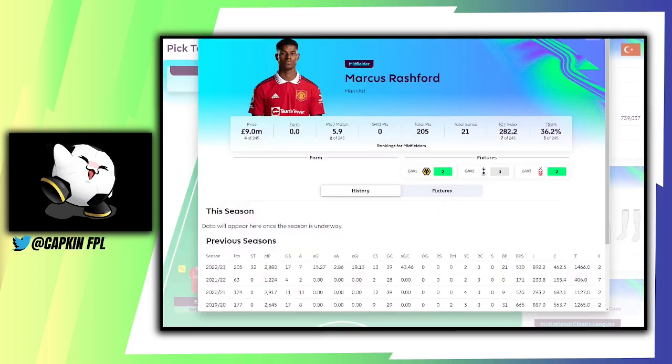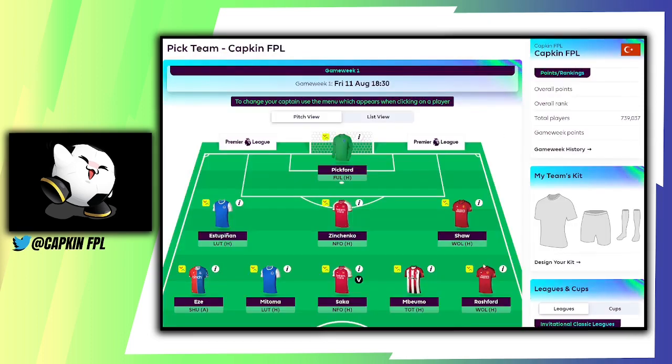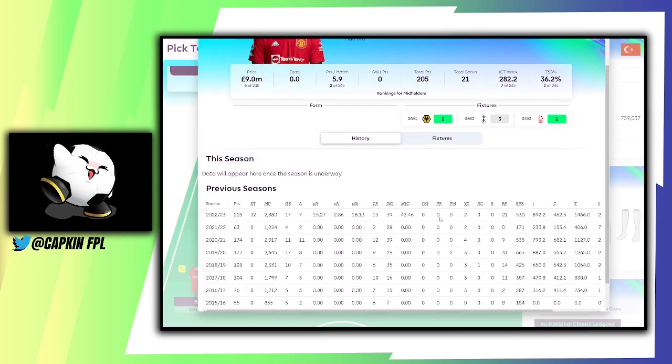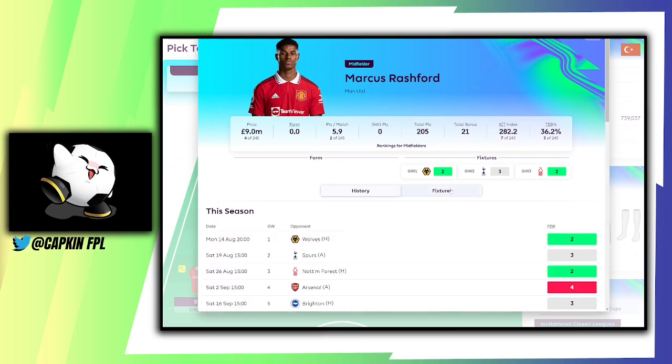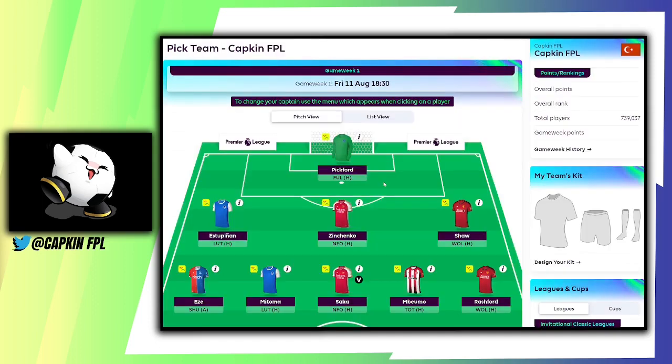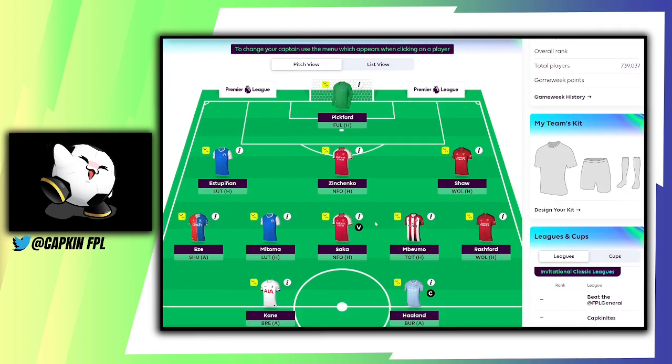We've also got Rashford — I could swap Saka for Bruno Fernandes and maybe bring in Gabriel Jesus at 8 million to free up some budget. But Rashford scored 17 goals last season, seven assists, 13 clean sheet points, 21 bonus points. The fixtures for Manchester United are good enough for them to do well. That's a pretty strong midfield overall.